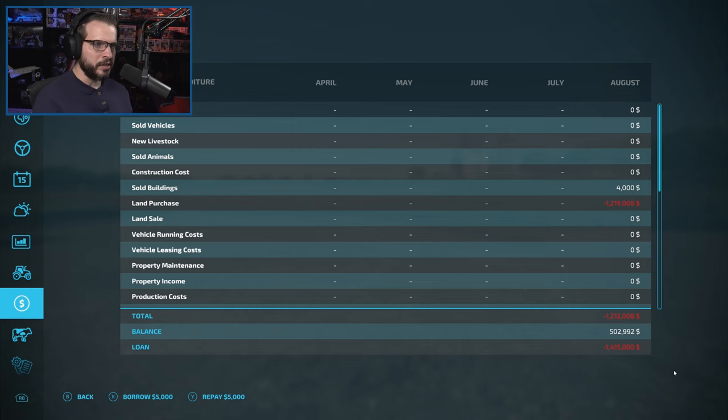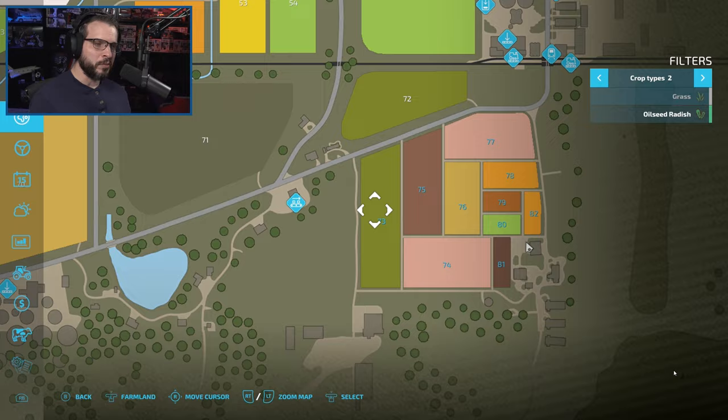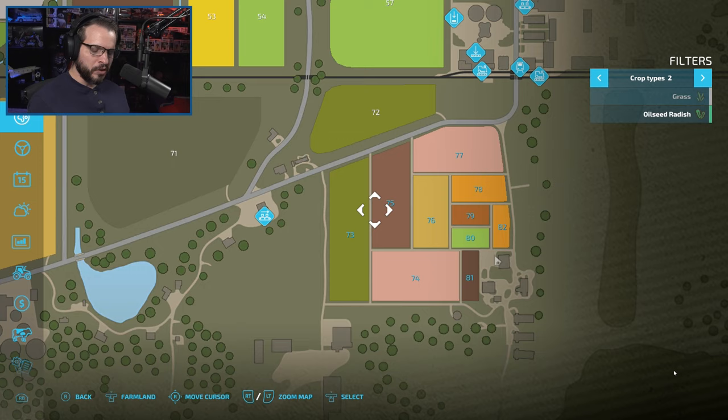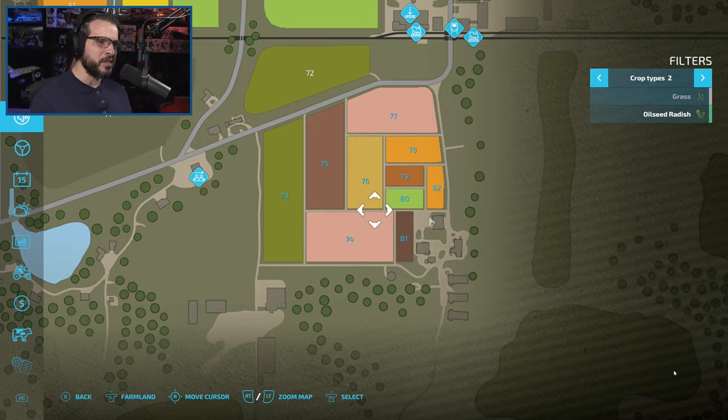I've done all the math based on the field sizes. Field 73 is going to be our barley field — should be just big enough, a little bit bigger than what we need for the pigs, and hopefully give us a little bit of leftover for chickens. Corn is going to be fields 74, 75, and 76 — we need a lot of corn. Corn is the big chunk for the pigs, roughly 50%, and then the grain is around 20%, with protein and root crops making up the rest.